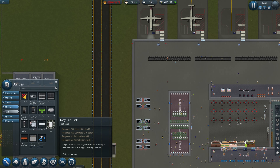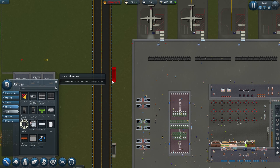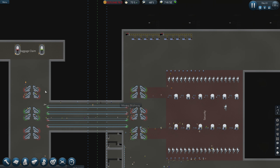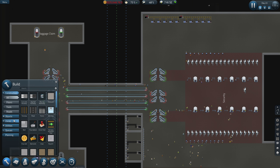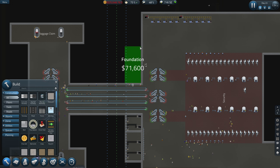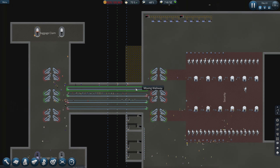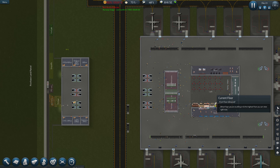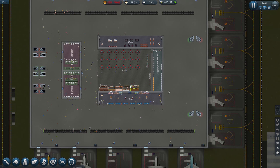So utilities, depot - all right. I need to build some foundation similar to what's on this side as well, so we'll get that going. I'll do that sort of length, should be okay. While that's being done I'll speed it up a little bit, and then I will look at what's going on over here. It seems to be getting quite a few passengers in now.